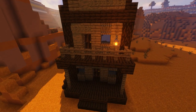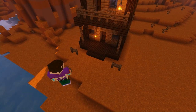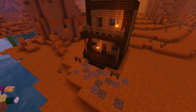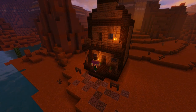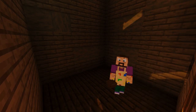Now we're going to add some extra external details like some lanterns and some hitching posts. Then if you want, you can texture the ground outside using some granite and dirt just out the front of the house. And then finally we'll add some pretty little plant pots here and there with some cacti and dead bushes. Beautiful!